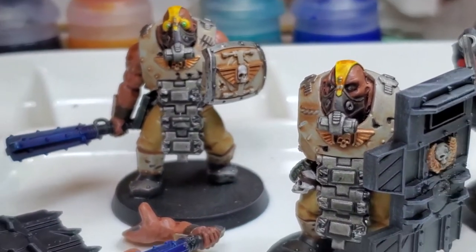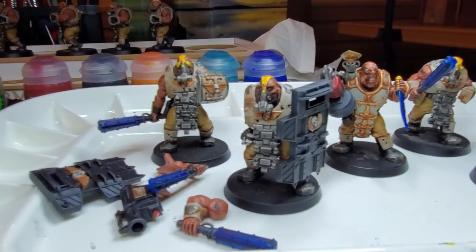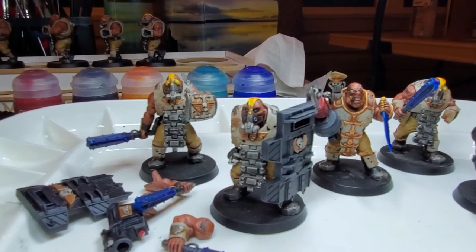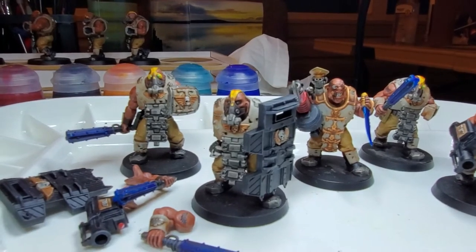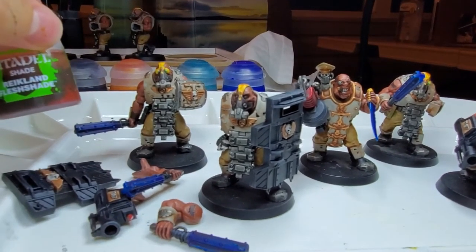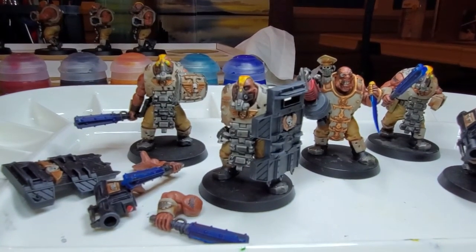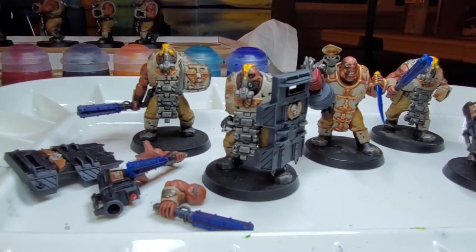An arm just popped off on camera — glad I got that. I haven't magnetized these yet, hence the arm falling off. For the metallic washes, I coated the Hashnut Copper in Reikland Fleshshade again, and then for the Leadbelcher and some of the Retributor Armor, Nuln Oil is your go-to.